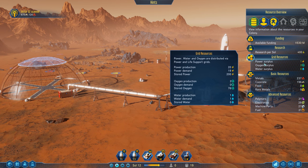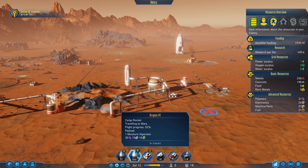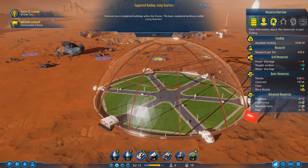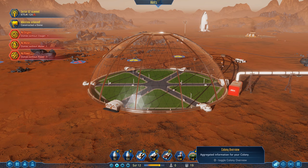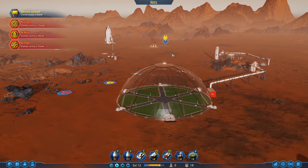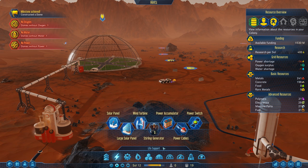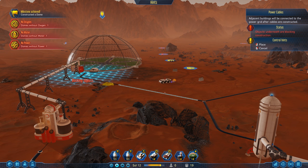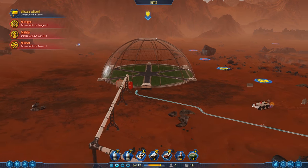We currently have a power surplus and an oxygen surplus, but that's gonna change as soon as these guys show up. We don't have the water surplus — that other rocket is bringing another moisture vaporator. The dome's getting built. We have an oxygen shortage, water shortage, and power shortage. The one pet peeve I have about the game is that it always reads this every time you build a new dome, even if you're not actually short. Looks like we don't have any power to the dome, so I'm gonna have to run power cables to it.